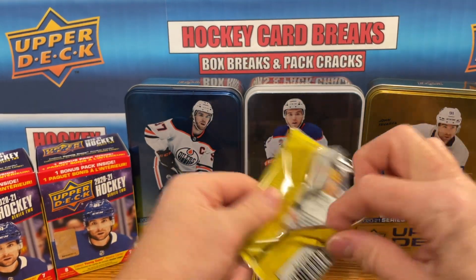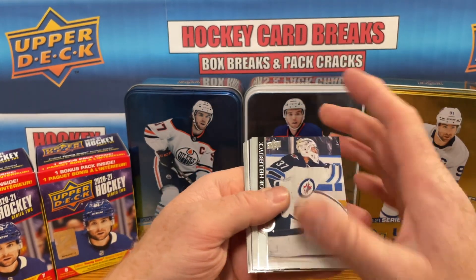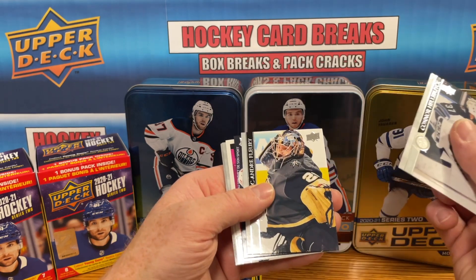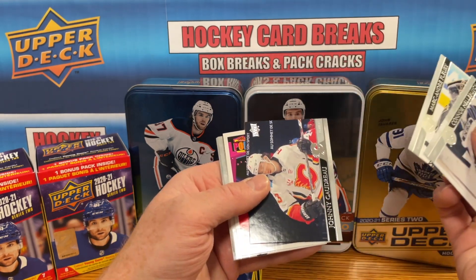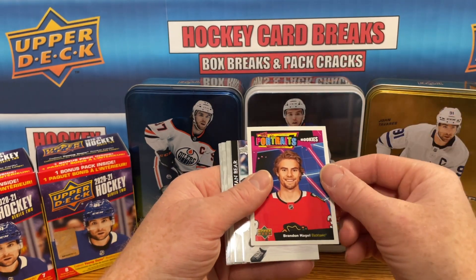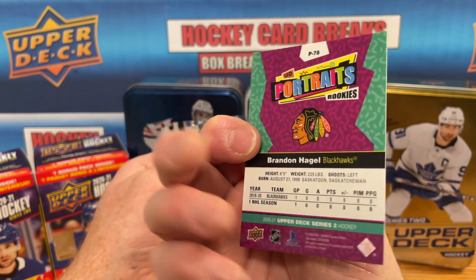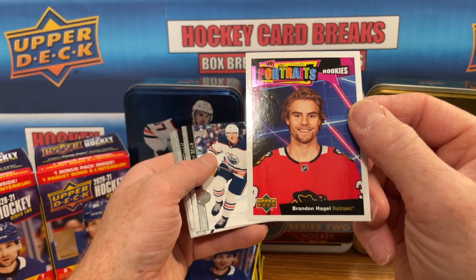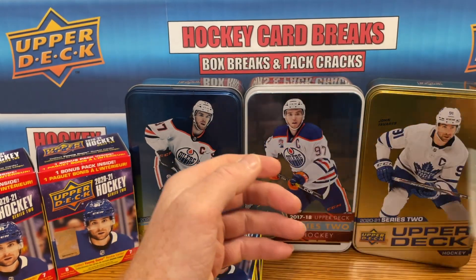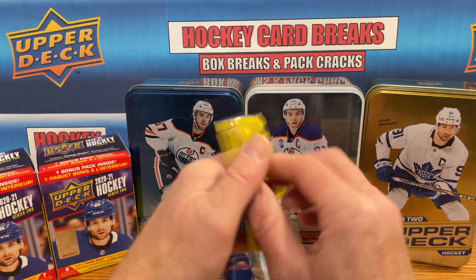Last pack — should have a Young Gun, hopefully. Looks like it's going to be an Upper Deck Portrait rookie — not a bad one. Brandon Hagel, scoring some goals, looking pretty good for the Hawks. I'm liking what I'm seeing in this player — that's a good pull. First blaster down and only one Young Gun.